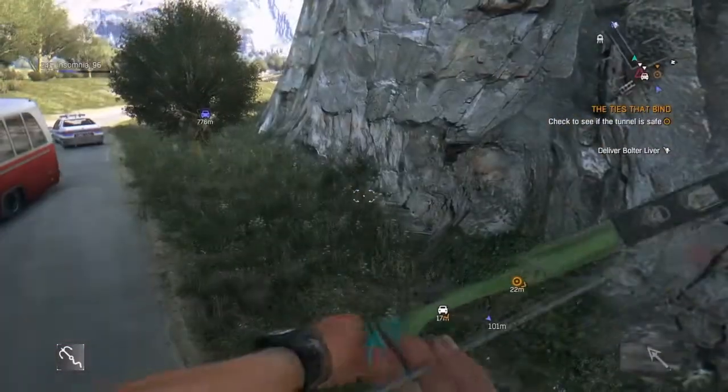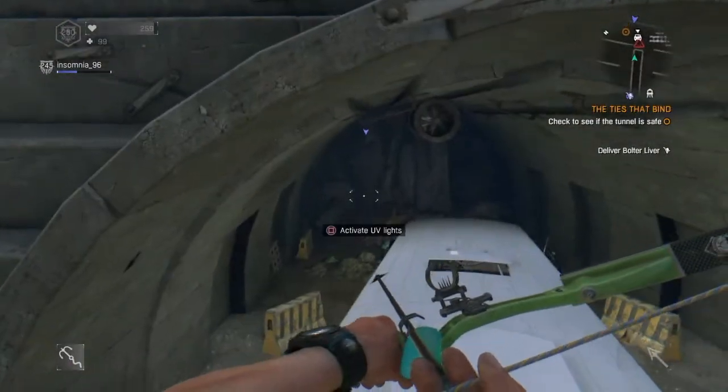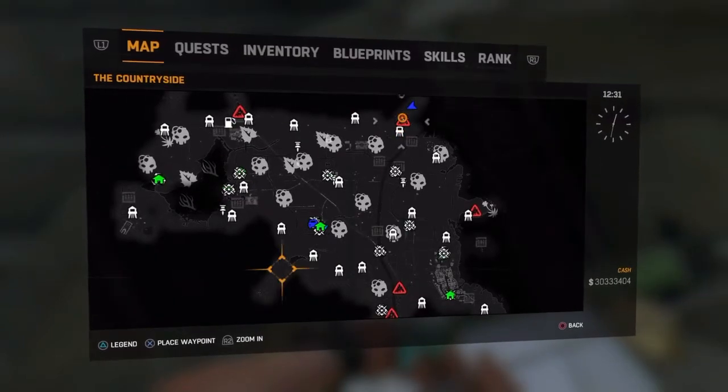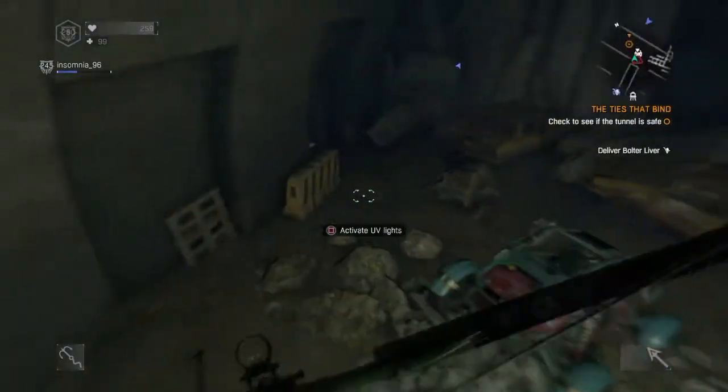Hey guys, it's Izily and today I'm going to be showing you how you can get the paint job beaten up. You're going to want to head over to this volatile nest. This volatile nest is right here on the map. So once you make your way here, you're going to want to go inside and follow where I go.